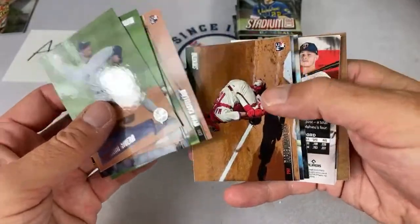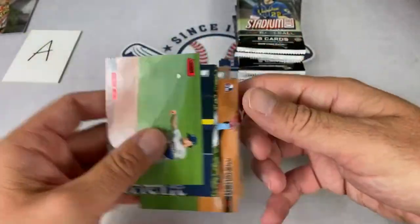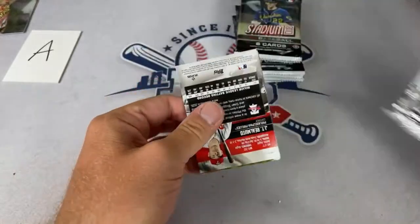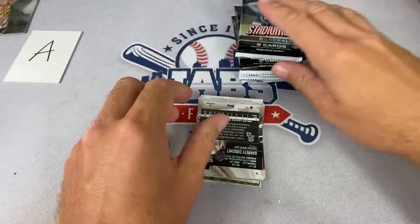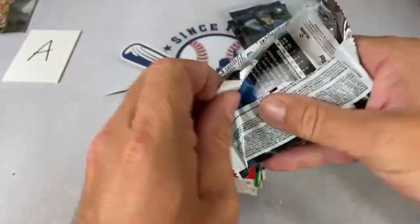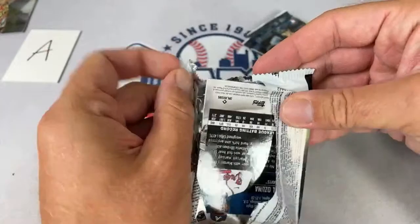If you had to ask me who's the AL MVP right now — even though Vladdy has 26 home runs and is leading the league in RBIs and batting average — you'd probably have to give it to Ohtani, with 28 dingers and a great pitching season. Yesterday I probably would have put Ohtani just a smidge ahead of Vladdy, because of what he can do on the mound and the 28 home runs.